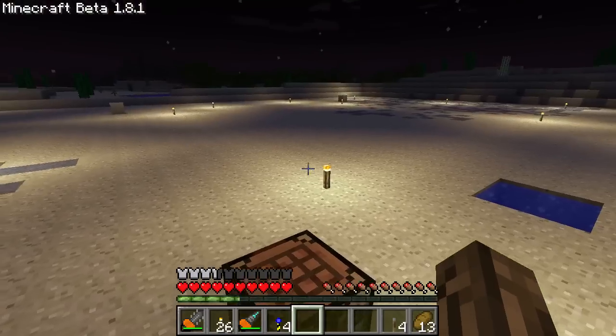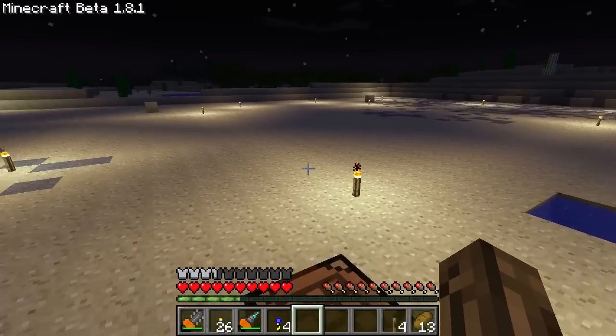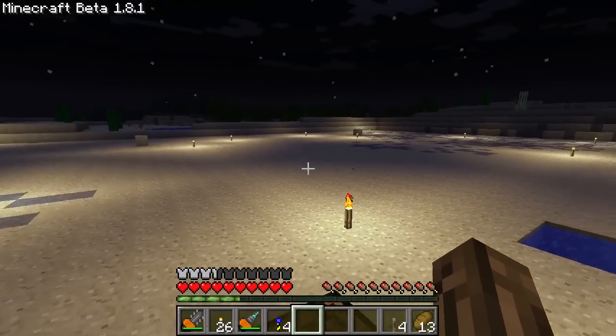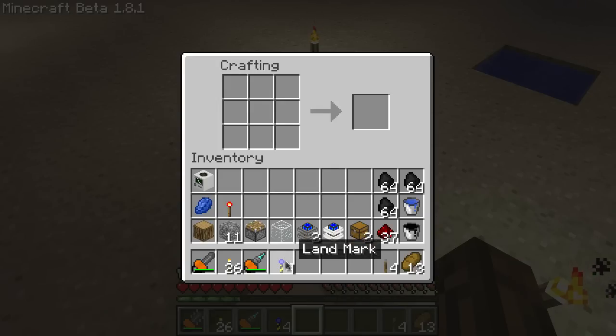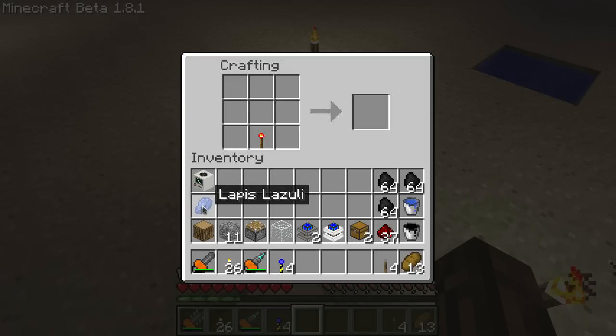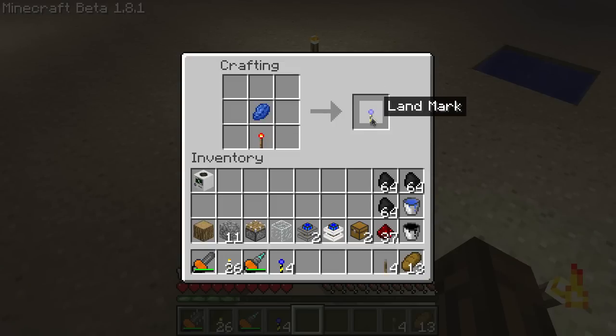Now, you're going to have to mark out a place to put your quarry — it's going to build a structure to mark out where it's going to dig. You're going to need at least 3 landmarks. To make one, you'll need a redstone torch and a piece of lapis. Put the lapis on top of the redstone torch, and there's the landmark.